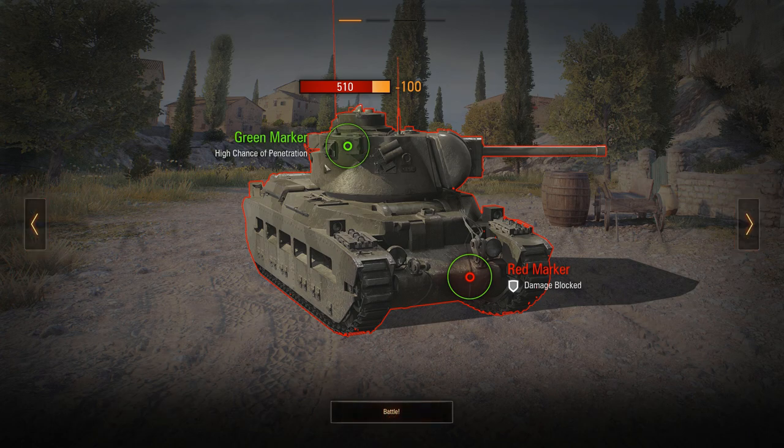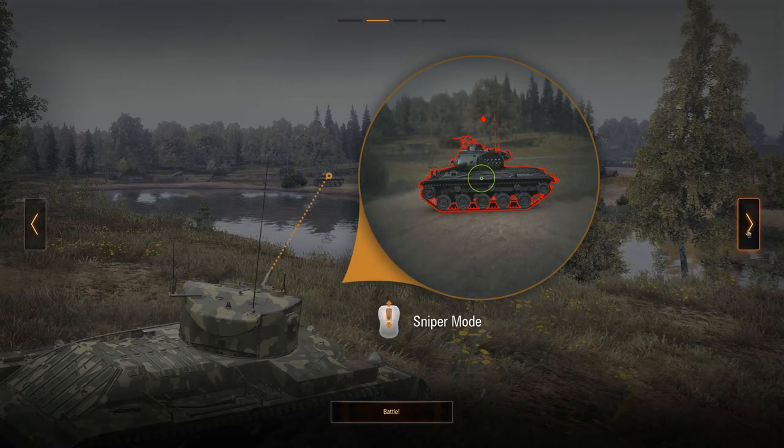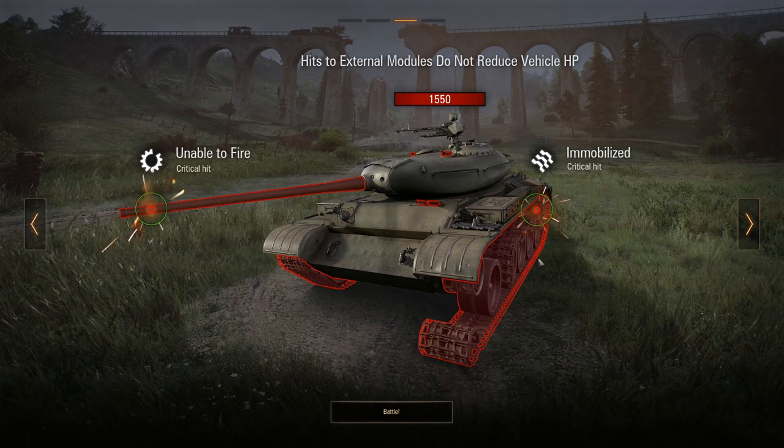Green marker means high chance of penetration, red marker means damage is blocked — very low chance to penetrate. In sniper mode it's easier to hit targets at longer range. If you hit the tracks and damage is absorbed, there's a chance you'll blow off the enemy's tracks and critically hit them — you can do both damage and critical damage at the same time, but not always.